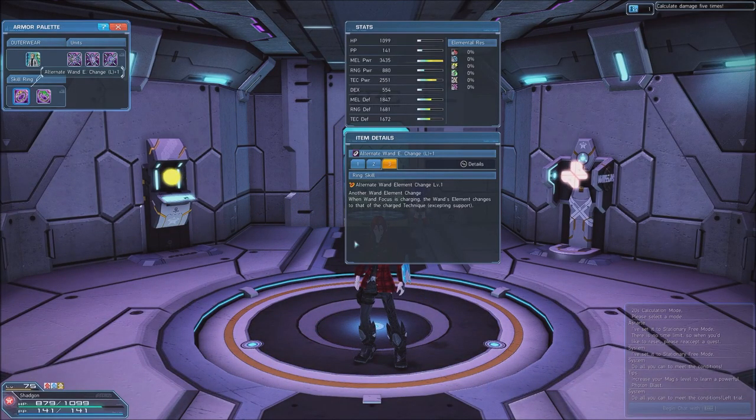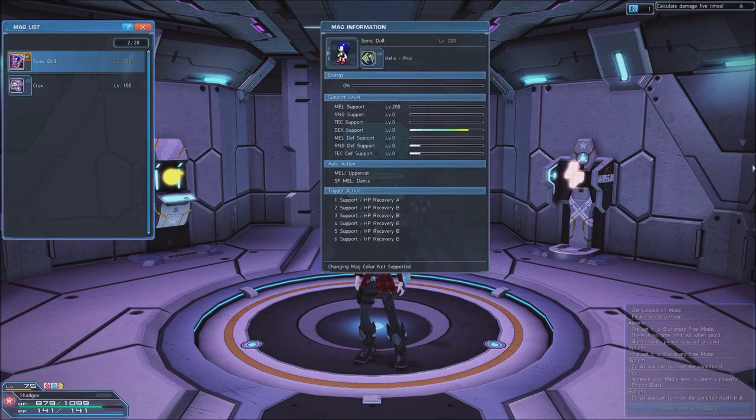For Skill Rings, we use Alternate Wand E Change, which changes the element of your wand attacks temporarily after attacking with a fully charged technique, and Enhanced Attack, which enhances the damage dealt by normal attacks. Lastly, you should be using a Melee Mag with 200 levels of melee support.